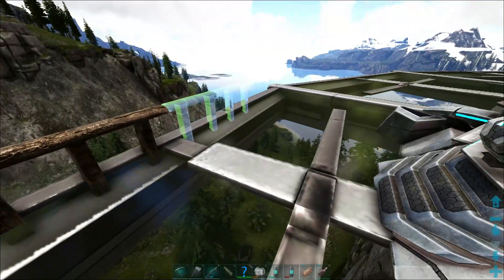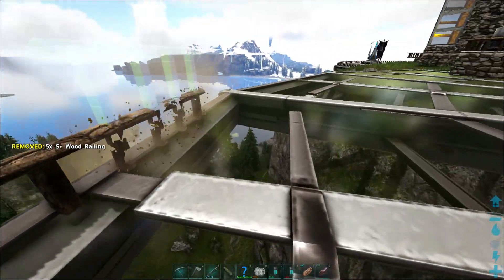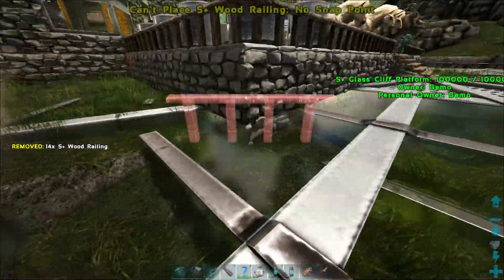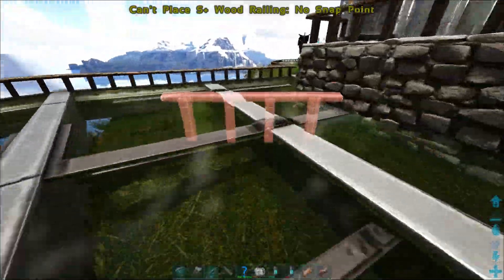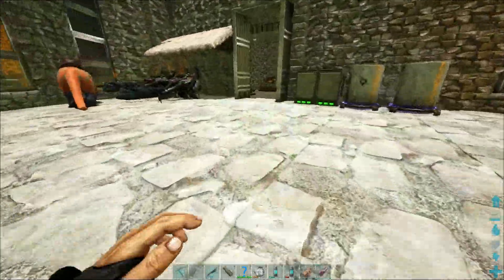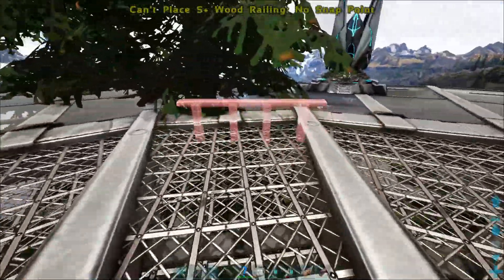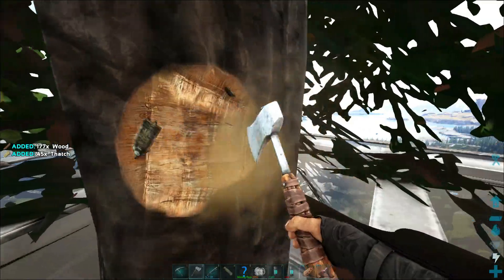I was also thinking about putting some metal ones out here, but we don't really have anything metal at our base. I was thinking about doing stone platforms, but I think they're a little bit smaller than these are. I really don't know how to cap these off without it looking weird. I did not realize this island was going to be so cluttered whenever we did it, or else we would have built on the bigger one. I've thought about moving our stuff a couple times, but dude, that is a lot to rebuild over there.